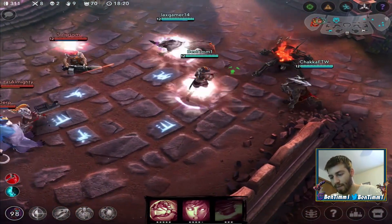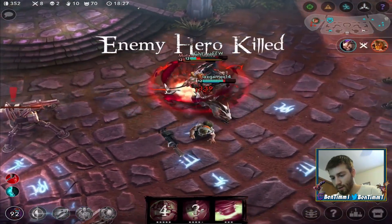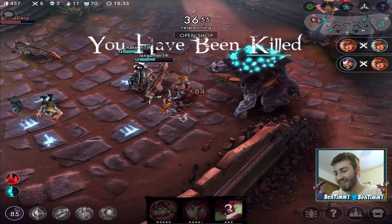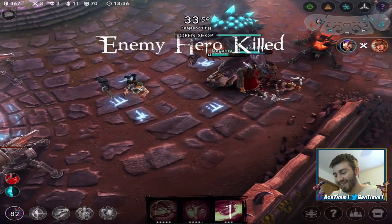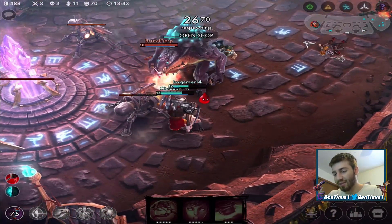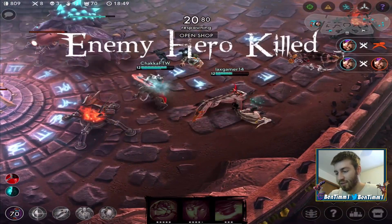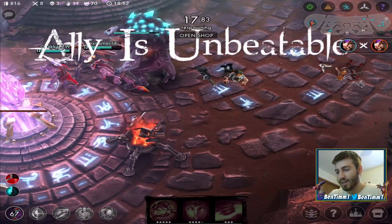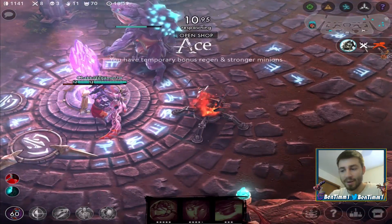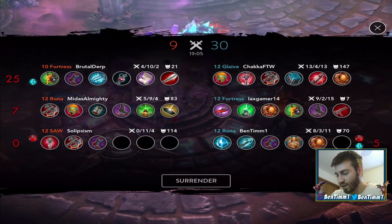Get me out of here! We're both ulting and stuff. I was dealing this much damage because I don't have my Eve of Harvest yet, so they're getting regen on me. My team should be able to finish this off — we have so much more gold. There's the ace! Towards the end I kind of fell off a little bit because their Rona was just tearing me apart.